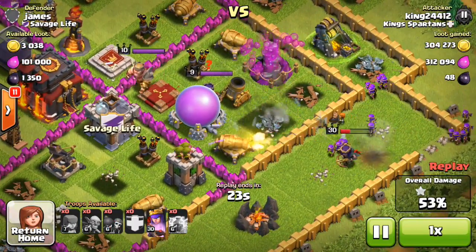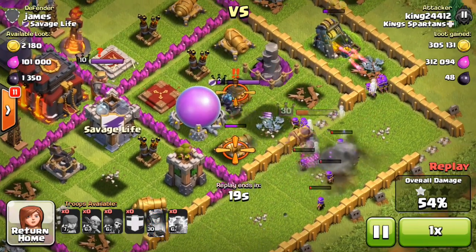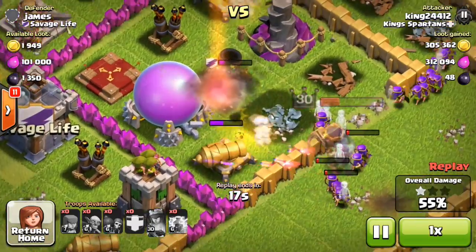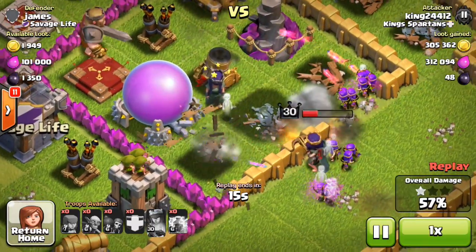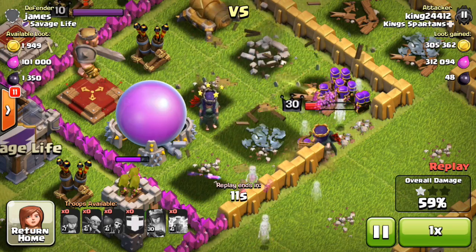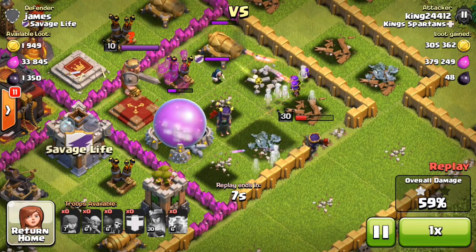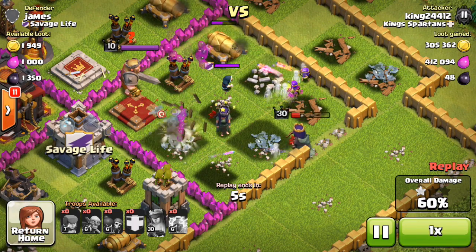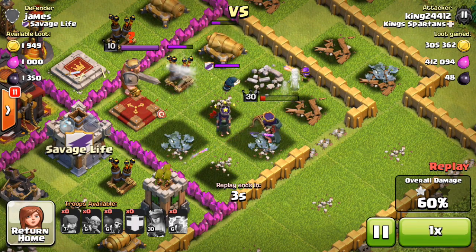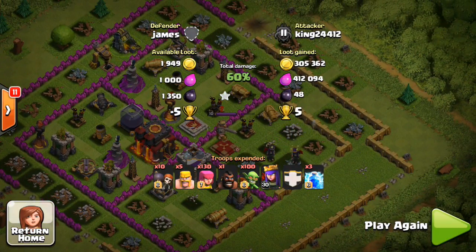The goblins are going to die quickly from the mortar and inferno towers, but we got the loot — that's what matters. The queen is going for that elixir down the bottom, and as she's about to take damage we go invisible on her. Adding a few extra archers to help her out — she kills that level nine queen like she doesn't exist and barely gets that mortar before it fires. The queen clutches that last bit of elixir and we get the win. About 800,000 to 900,000 with the bonus — really solid raid.